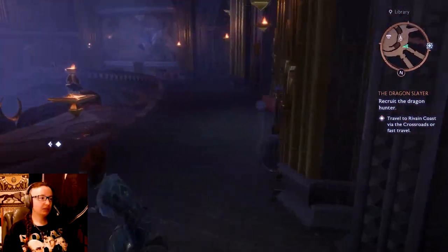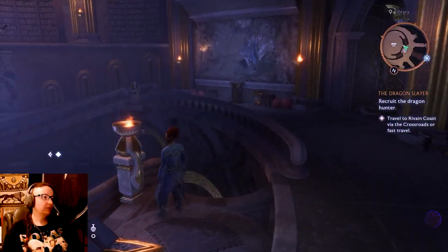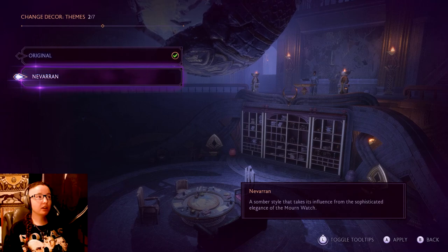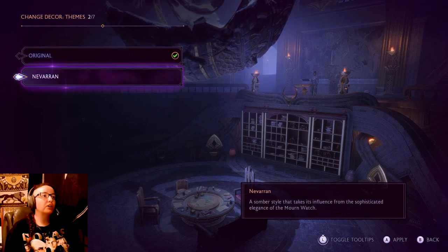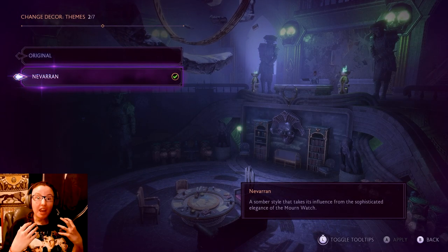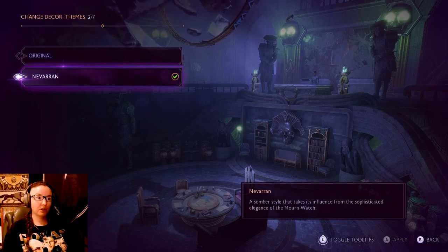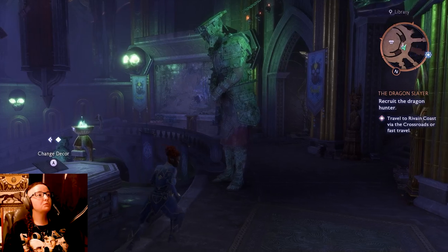Let's take a peek - I'm wearing it, oh I love it! Wait, what's this change? The Navaran decor that I bought - I thought I just bought like Navaran drapery or something. 'The lighthouse, just as it was when...' - what is it going to look like? You can change the whole rotunda! Oh, that's so beautiful - the sophisticated elegance of the Mourn Watch. I am so doing that!